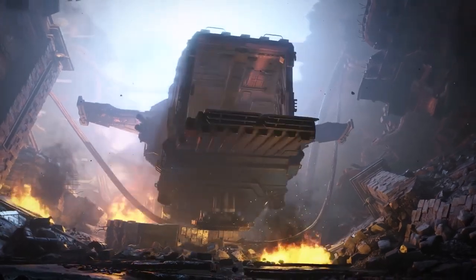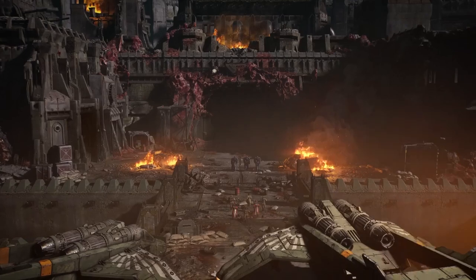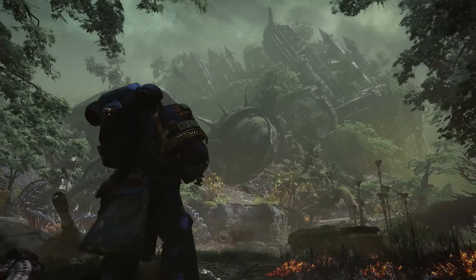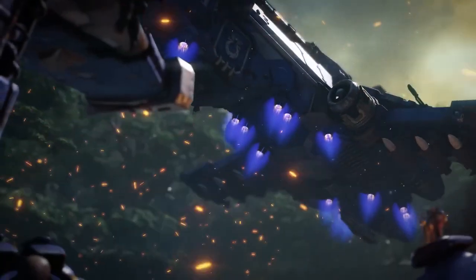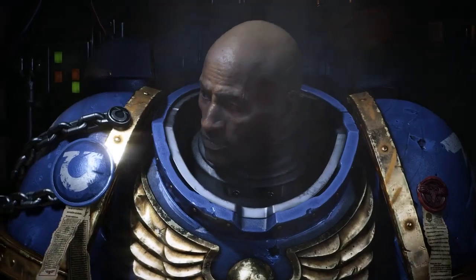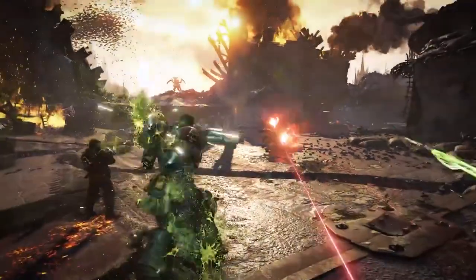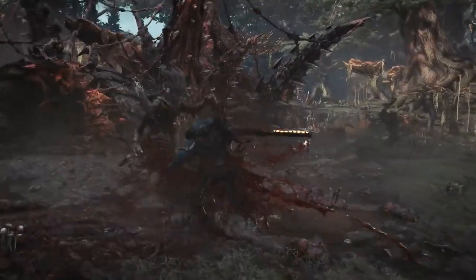Space Marine 2's story begins a century after the events of the first game. Captain Demetrian Titus is a genetically enhanced super soldier and hero of the Ultramarines. Titus has returned to the Ultramarines, where he is demoted to lieutenant and forced to prove his loyalty in the heat of battle. On a distant world, he must face one of humanity's most fearsome adversaries — the Tyranids.